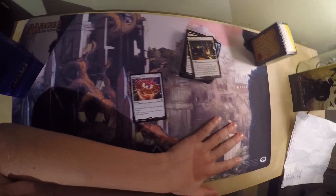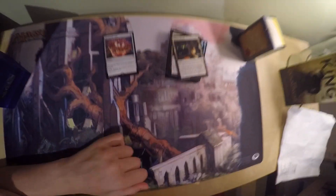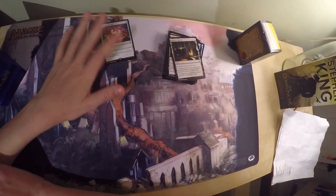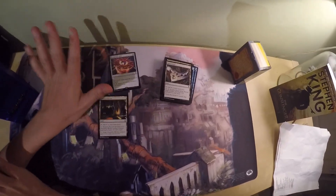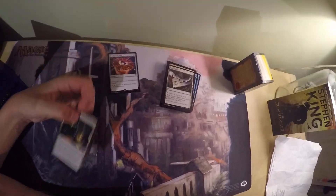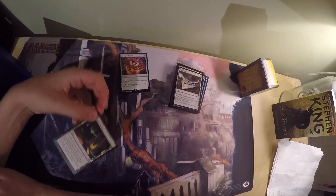First off, I have Nevinyrral's Disc. It's an artifact that enters the battlefield tapped. It costs 4 colorless, and for 1 and tap it destroys all artifacts, creatures, and enchantments. It's just a nice board reset that can clear the board of most problematic permanents outside of planeswalkers. It also works well with Mycosynth Lattice, which is a permanent that makes everything else artifacts and lets players spend mana as though it were mana of any color.